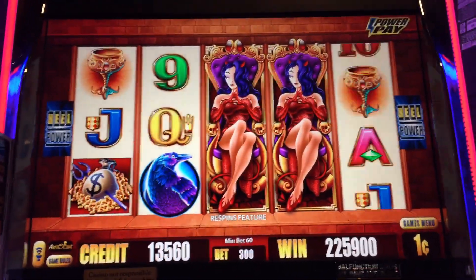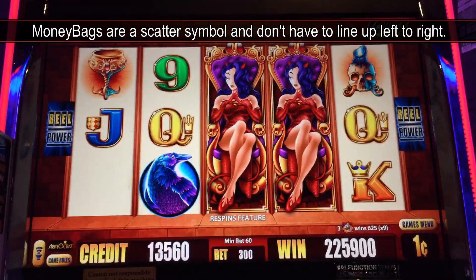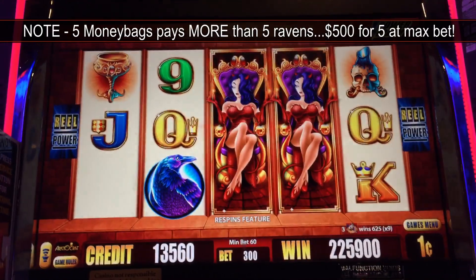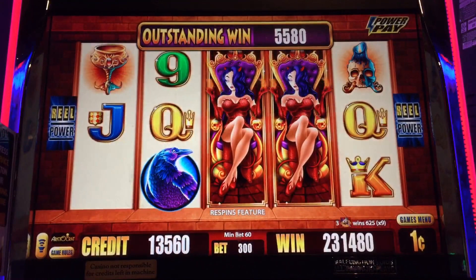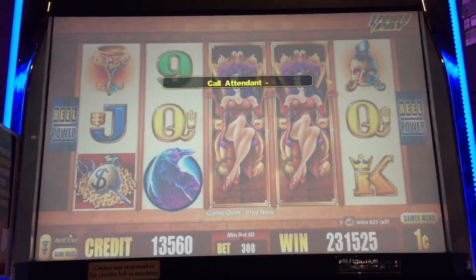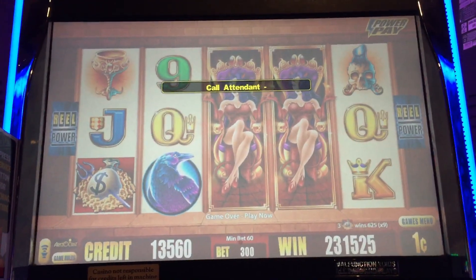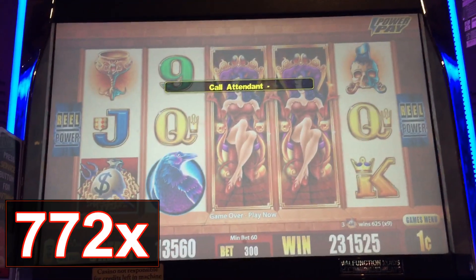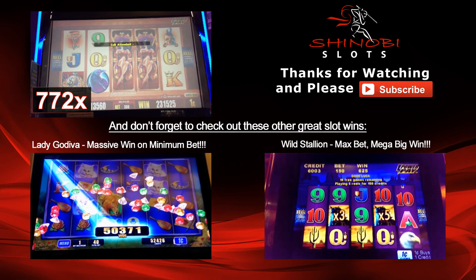Come on ladies, money bags! That's okay, we still got the money bags. Jackpot! I can't believe that. There it is — call attended. My first jackpot ever: $2,315.25 on a $3 bet. And this is at Verona Casino Resort near San Diego, California. My first jackpot ever — awesome!